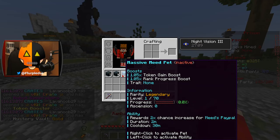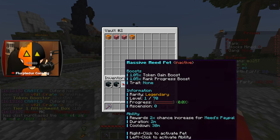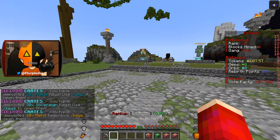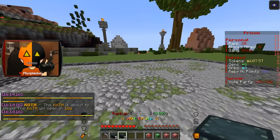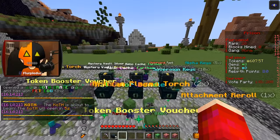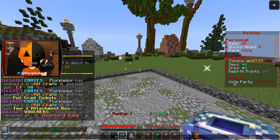I didn't even look at this guy — oh my god. Token and rank progress is good, but I don't really like the ability. It's definitely gonna be good for later, so I'm gonna hold on to it. I have some keys to open, but I'm debating if I should open them now or wait, because these are gonna give me more keys. Three V-Kit crates and five Star of the World crates. I'm gonna start with these three V-Kit crates. Pet eggs, pet trait tickets, and a Tier 1 attachment box — pretty good.